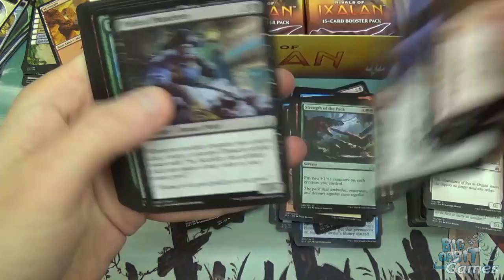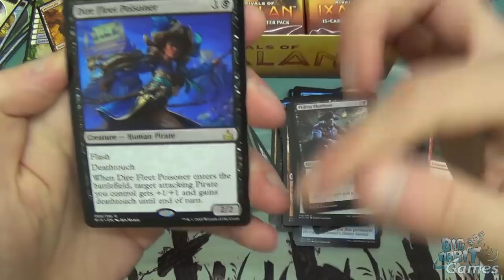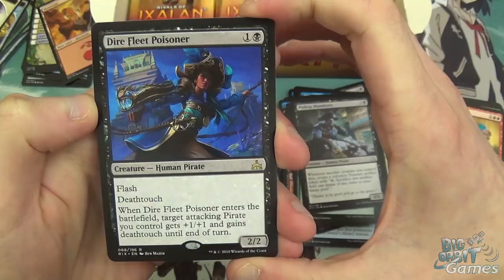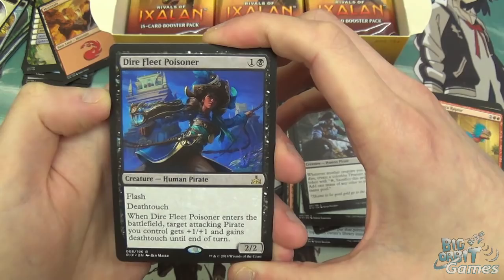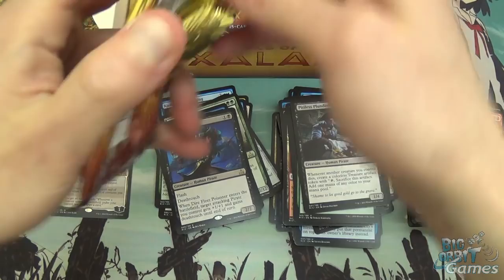Pitiless Plunderer, Thrashing Brontodon, Charging Tuskodon again, and Dire Fleet Poisoner — this is an interesting card. 2 mana, 2/2 with flash and deathtouch. When it enters the battlefield, target attacking pirate you control gets plus 1, plus 1 and deathtouch until end of turn. Awesome combat trick — you can attack with your weenie pirate into their large board. If they get the damage in, great; if they block it, great. And you can always flash it in to block something as well. Quite a cool card.